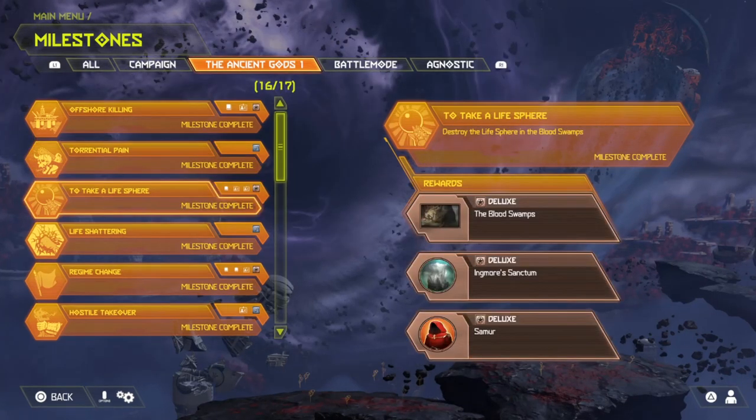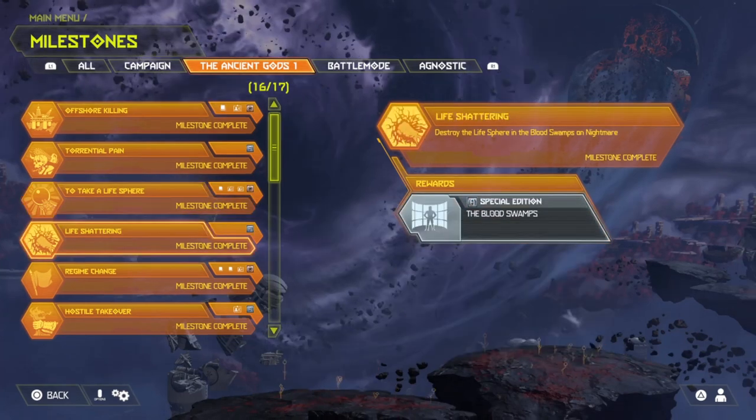The third achievement is Take a Life Sphere — destroy the Life Sphere in the Blood Swamps. This is just beating the Blood Swamps on any difficulty. You get the Blood Swamps, Ingmor's Sanctum, and Sammer icons and banners. The fourth is Life Shattering — destroy the Life Sphere in the Blood Swamps on Nightmare. You get the Blood Swamps menu background.